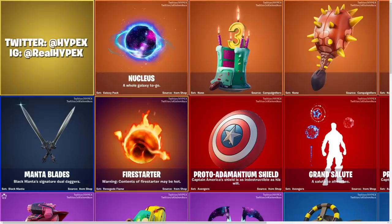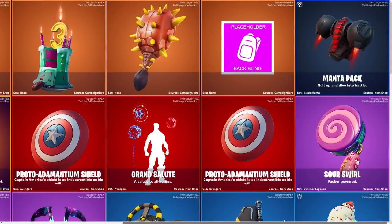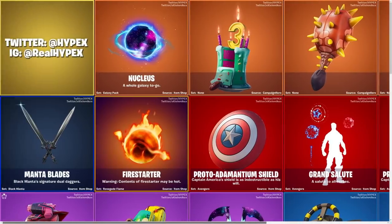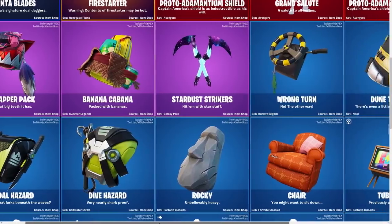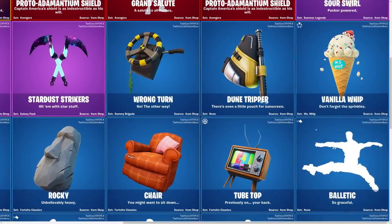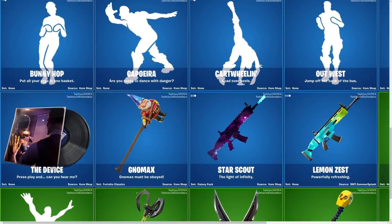Last but not least, we have the back blings. We're just gonna look over and see if anything is way too cool. We have the new third birthday of Fortnite, which is going to be a new event we're getting soon. We have the Banana Cabana — that's nice. Also: Dive back bling, Rocket Chair, Tube Top, Wrong Turn, Dune Deeper, Banivo Whip. These are okay. The Gnome Max as well — same pickaxe with the gnome.